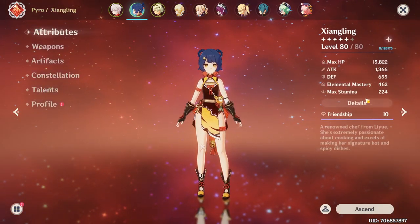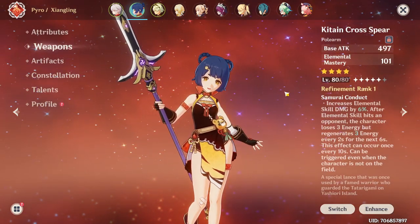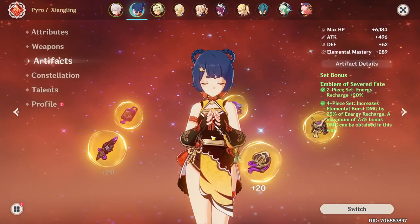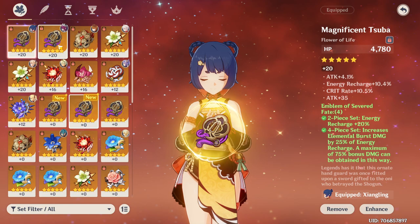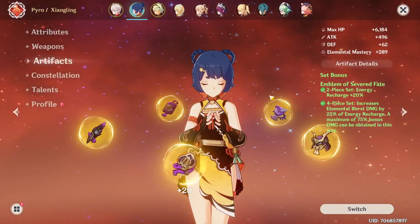Fair warning: this new set will not go well with this weapon because it's a little counterintuitive. You would want a weapon with energy recharge to make the most out of this set. Because I only have this set built and don't have a pyro set built for her, we're gonna have to be a little copium and use this set only.